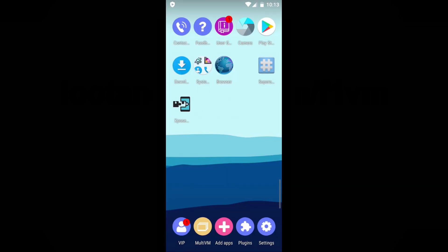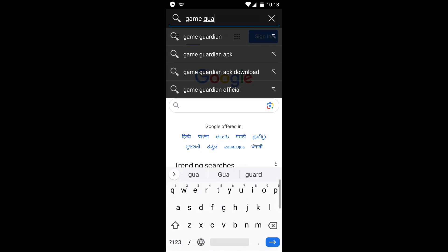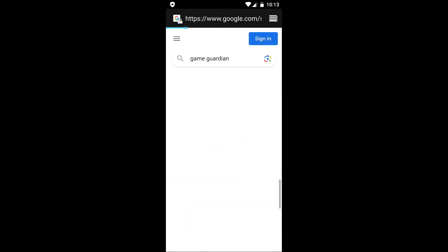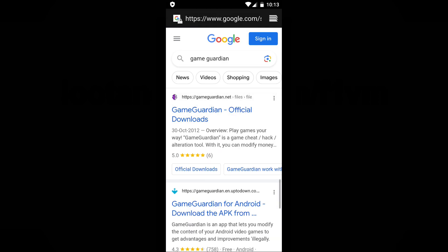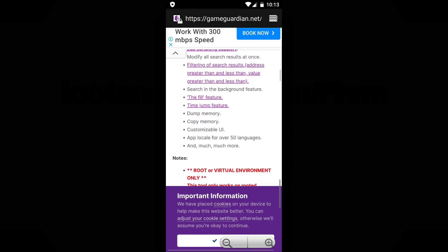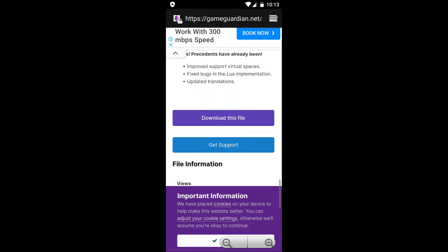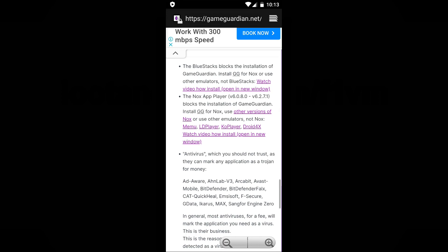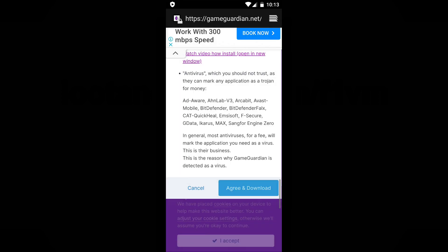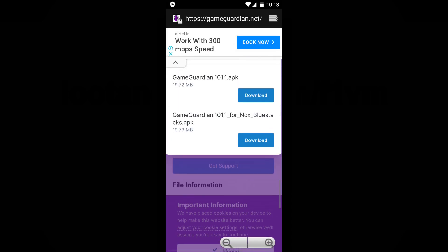Let's proceed with downloading and installing GameGuardian. First, open the browser app in your VM environment. Enter GameGuardian in the search box and initiate the search. Locate and access the official website of GameGuardian. Scroll down the page until you find the Download this file button, click on it, and agree to the terms and conditions for the download to begin. Ensure that you download the GameGuardian.apk file.